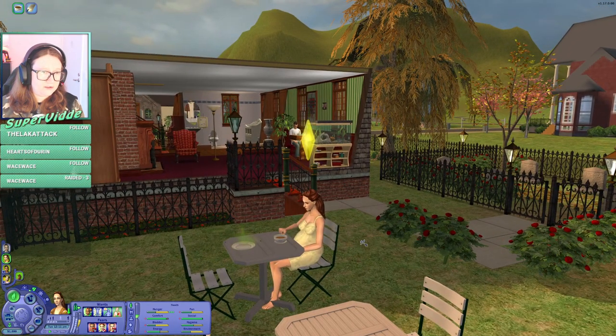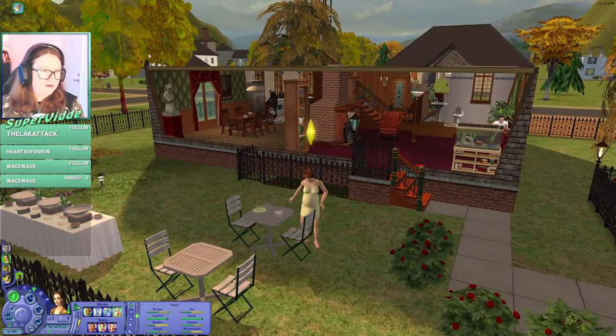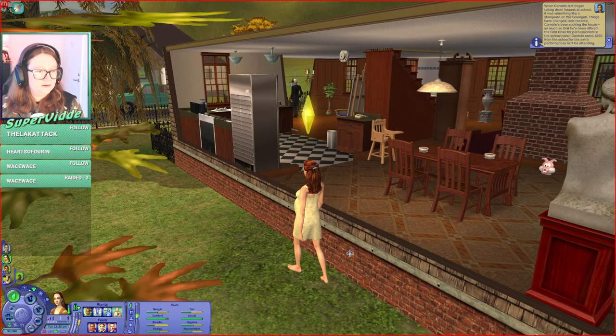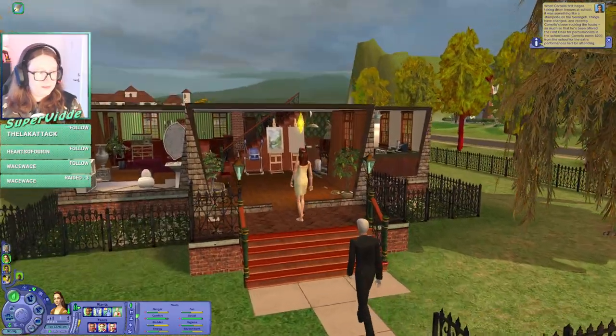Lilith got scared to death by ghost, so I'm gonna keep an eye on her. It's not night time but you know, still. And this plate is disgusting — where's the butler when you need him? Oh he's in there scrubbing. All Cornelius first began taking drum lessons at school — it was something like a stampede on Serengeti. Things have changed, and Cornelius has been rocking the house so much that he's been offered the first chair for percussionists in the school band. Cornelius earned 200 from extra performance.